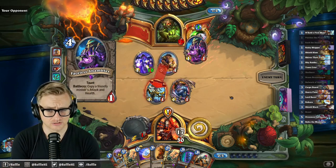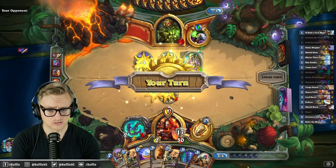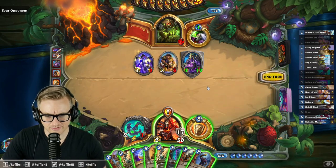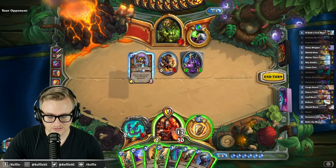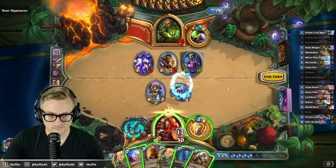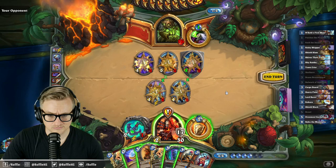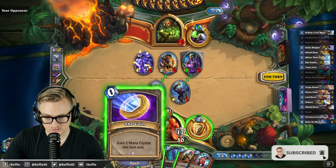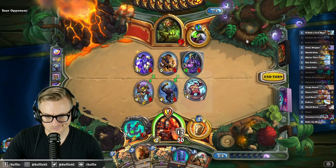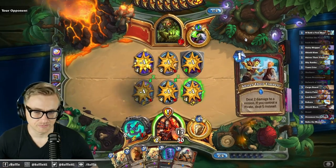I don't want to reduce their life total too much more because of Molten Giants. This could be a Reno version of the deck. But like, eight damage coming at me is a lot less than what the deck is capable of, right? Really wanted to find a cheaper pirate.